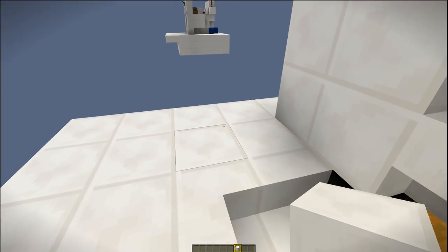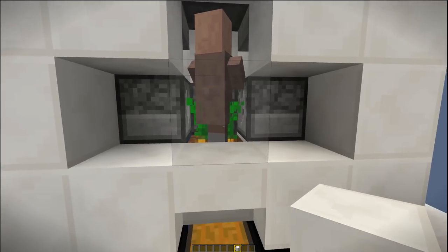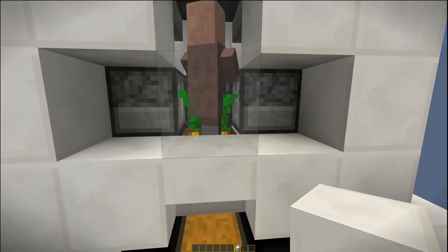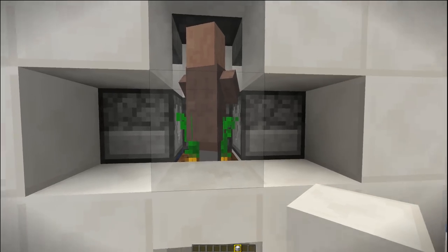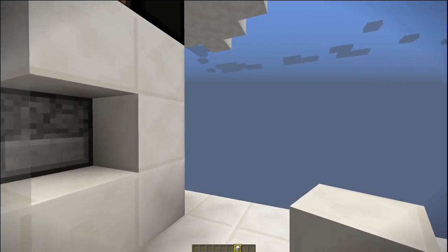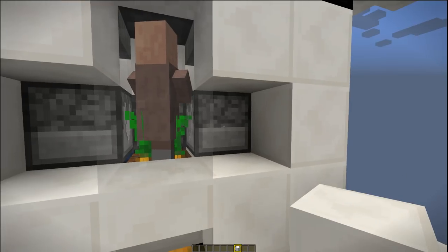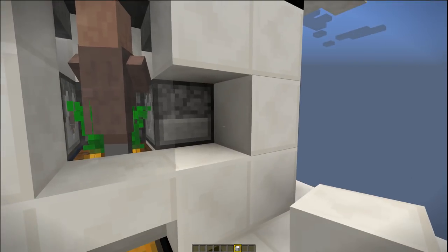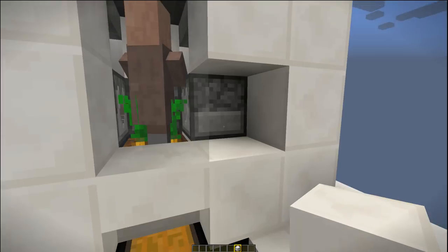Depending on which way your farm is orientated, one of the dispensers is going to run out quicker than the other. If the crop needs two pieces of bone meal to grow, they'll both dispense one piece. If it needs three, one dispenser will dispense one piece and the other will always dispense two. So one of your dispensers is going to continually empty quicker than the other — that's just normal.